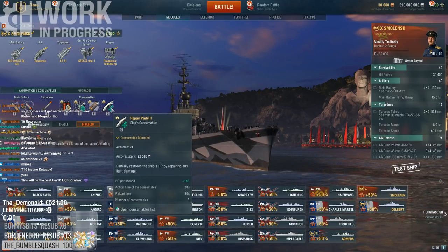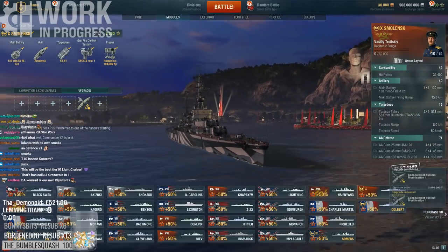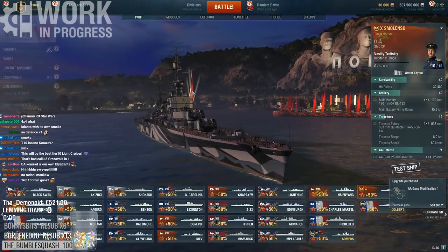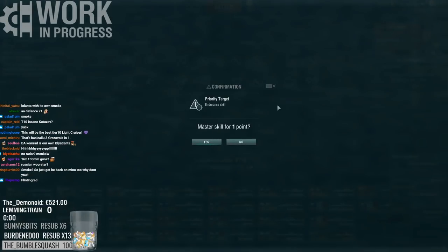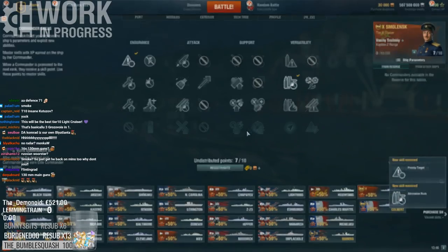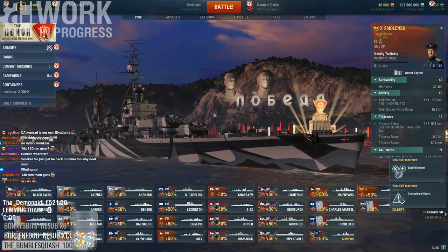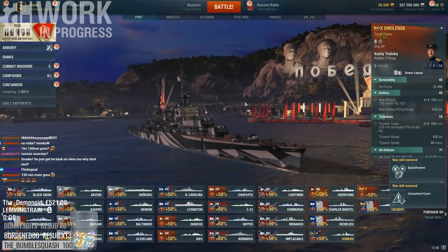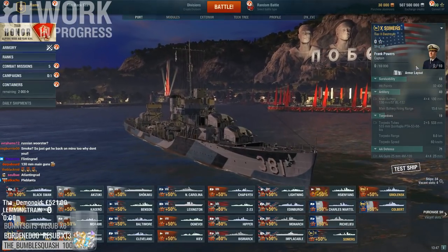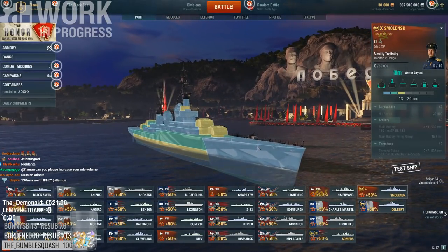Let's slap basic upgrades — let's put the AA module to see what kind of AA we get, because if these guns are dual purpose I assume the AA is going to be very spicy. Hit points 32.4. Let's check the armor — is there anything special? No, it's standard Gearing armor. More importantly, what is Smolensk armor? Oof — 13mm. This gets overmatched by 203mm guns.